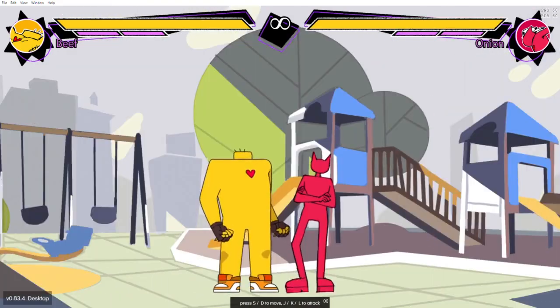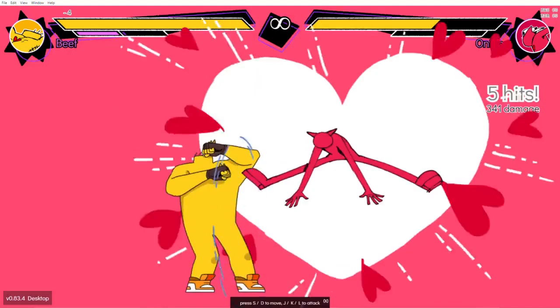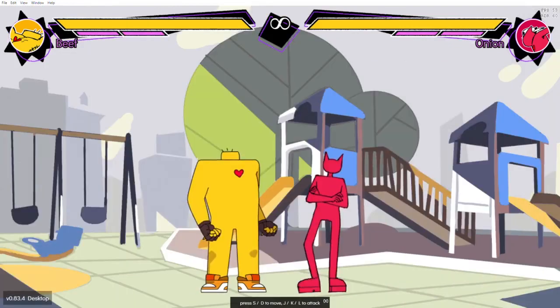There are two effective ways of being able to bait a burst. Option A, you intentionally drop your combo, which allows you to recover in time to block a burst. Or option B, you RC, which allows you to see them bursting in your RC freeze.